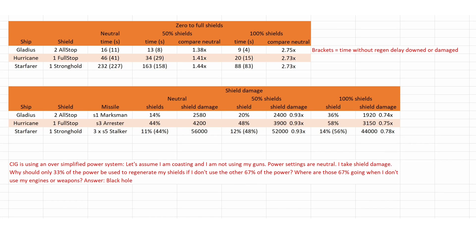So conclusion is: if you are putting more power into your shields, they will regenerate much quicker, and you will take less shield damage — up to around 25% less shield damage. CIG is using an oversimplified power system. Let's assume I am coasting, so I'm not using my engines and not using my guns because power settings are at neutral. I take shield damage. Why should only 33% of the power be used to regenerate my shields if I don't use the other 67% of the power at this time? Where are those other 67% going when I don't use my engines or weapons? Into a black hole, I guess.